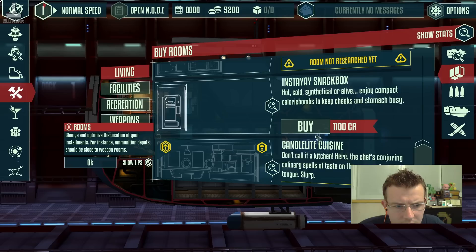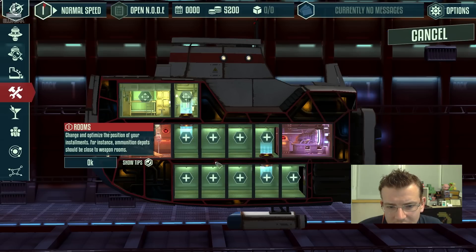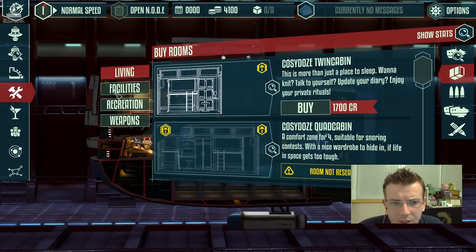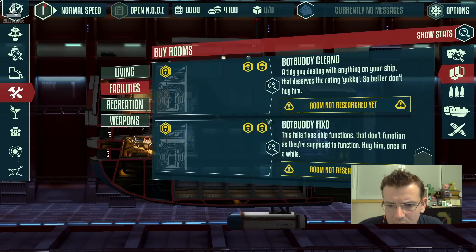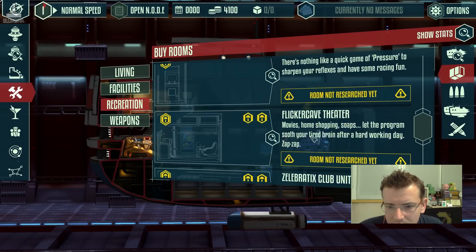Change and optimize the position of your installments - for instance, ammunition depots should be close to weapon rooms. Hot, cold, synthetic or alive - enjoy compact calorie bombs to keep cheeks and stomach busy. We'll buy one of those for snacks. I don't really know what I'm doing so maybe there are better places to put these. We have a cargo hold of some description apparently already. Science is awesome - unlock new ships, rooms and unknown regions of space. These look like extra traits or upgrades for the buildings. Super stim gym, Insta yay arcade box - can't buy any of these yet though.